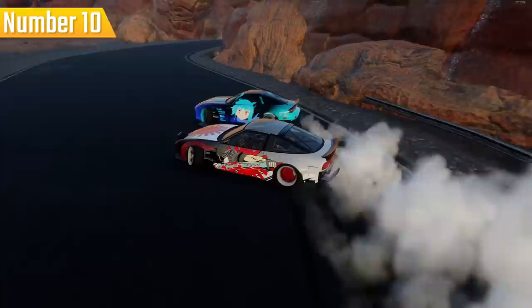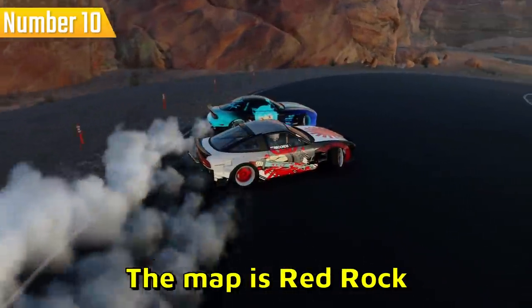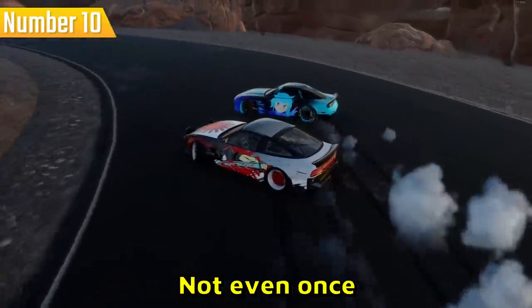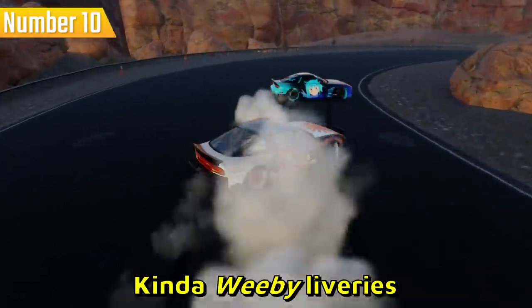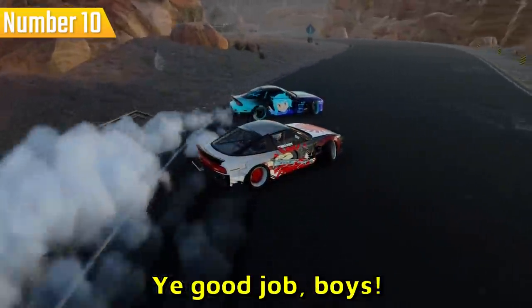We're gonna start with number 10: two guys tandeming in CarX Drift Racing Online, the map is Red Rock. They're keeping it close, not tapping each other not even once — super clean runs, cars look very nice as well, kind of weeby liveries. Definitely good players, they know what they're doing. Good job boys.